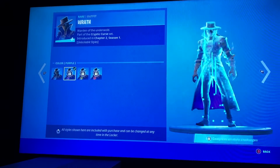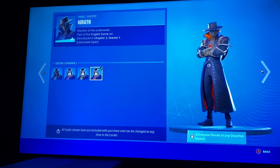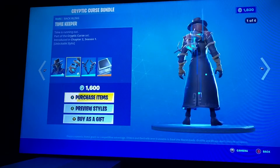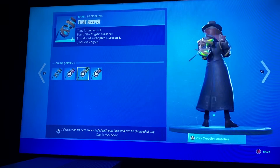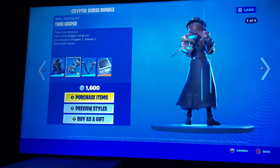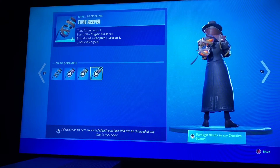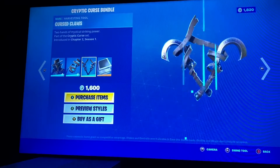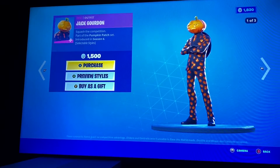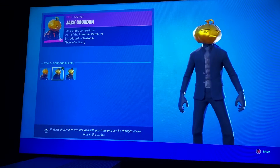Wrath: default, purple, green, red, and orange — you complete challenges for it. Timekeeper: default, purple, green, and orange. Cursed Claws — wait, what is it — Jack Gordon. This is a pretty cool skin: default, Gordon, black.